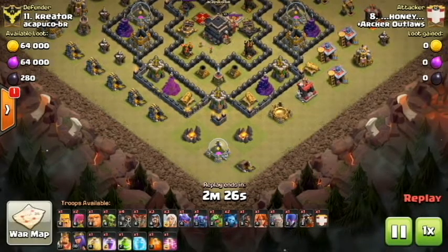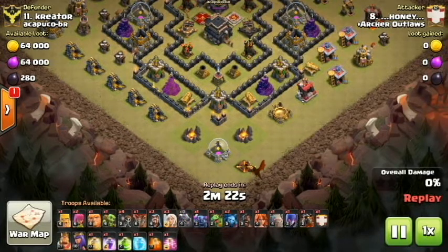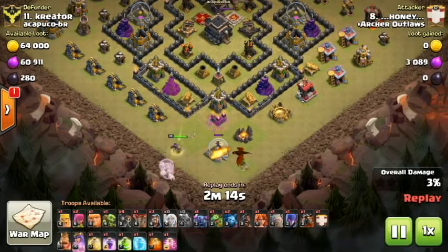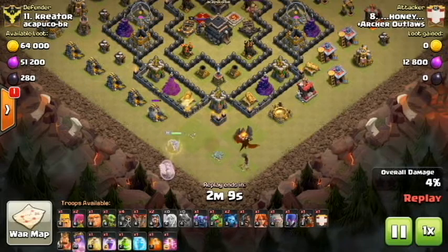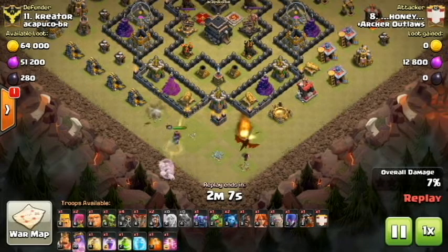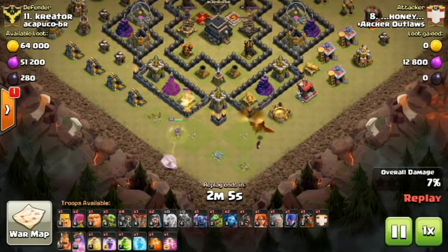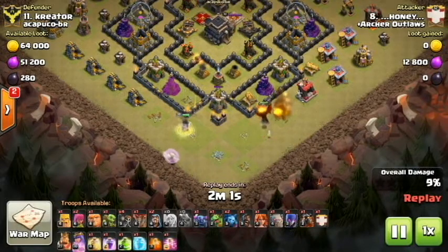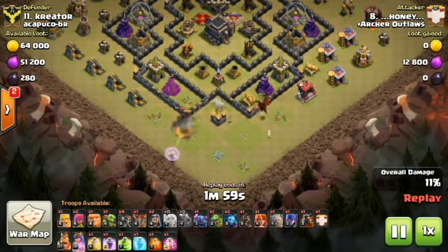He comes in once again, starting off with the baby dragon to help create that funnel and push that queen up top. Just insane. If you guys are ever thinking about using this attack, make sure that you have the three star pretty much in the bag. This is 100% a troll attack. If you're going to be using this, this guy does not have most maxed-out bases — this was a farm war. He has the x-bows on the ground which helped make it.